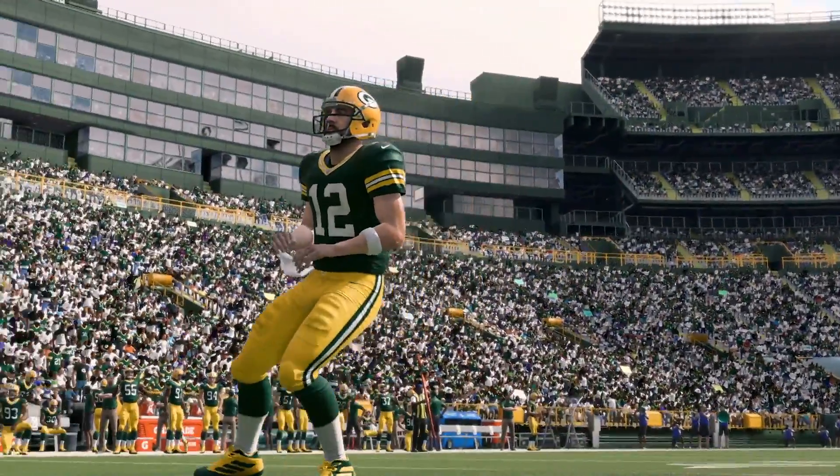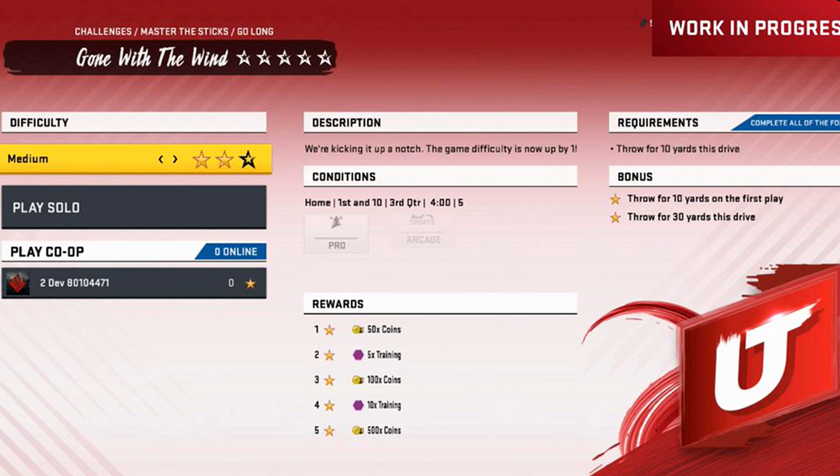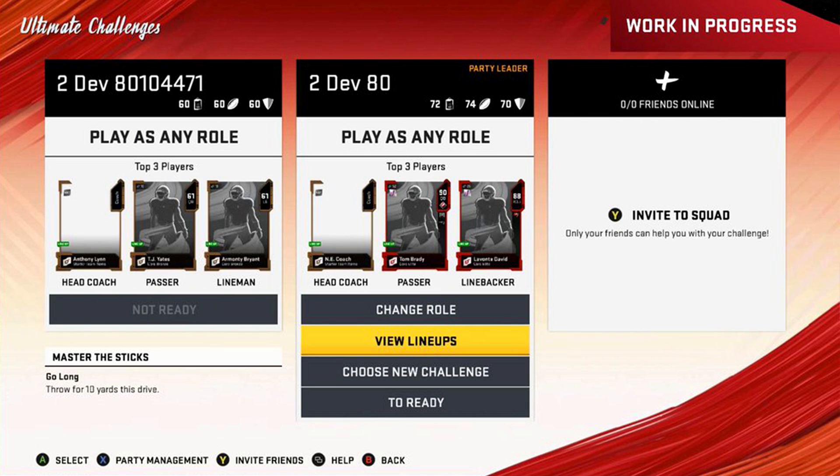Number 17 on the list are Ultimate Challenges. Previously known as Solo Challenges, the reason they're now called Ultimate Challenges is because you can now play them with a friend co-op style — you don't have to play them solo. Some people will love this and some will feel it's useless since they just use Solo Challenges as a grind. But if you like playing them to use your team, you might really enjoy the new co-op option.